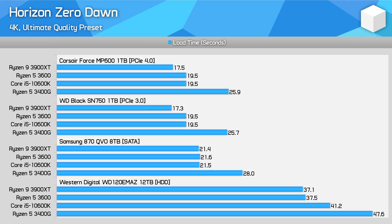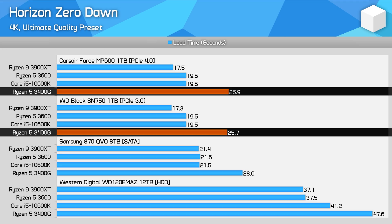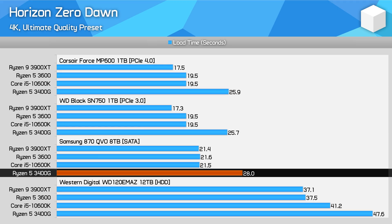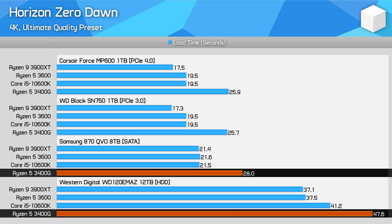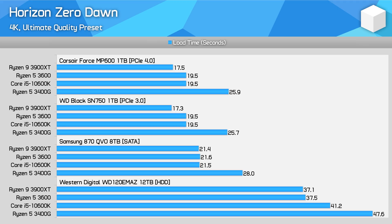The big outlier is the Ryzen 5 3400G, which was noticeably slower for loading into the level compared to the other CPUs, scaling across all four storage options. When using PCIe storage the 3400G was 33% behind the Ryzen 9 3900XT, taking an additional nine seconds to load. It's also 24% slower loading from a SATA SSD and 22% slower off a hard drive. This suggests there are parts of loading this game that are fully CPU bound, so on a weaker CPU loading is slower even when the storage device itself is slow. Some parts of the load appear storage bound, others CPU bound — fast components in both areas are key.